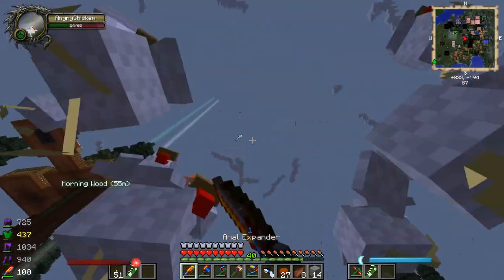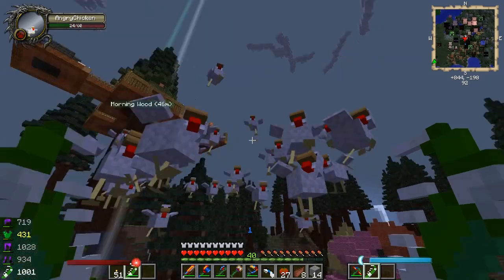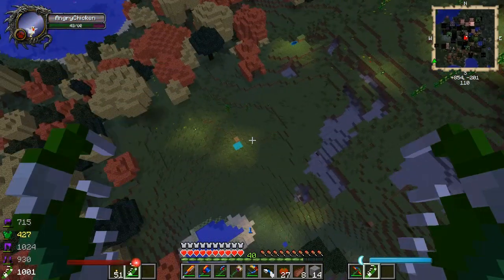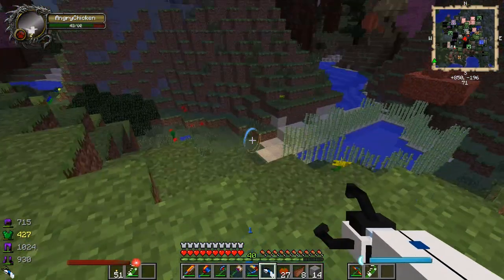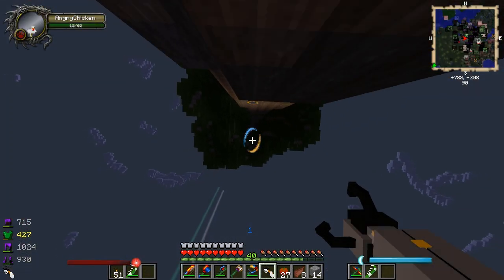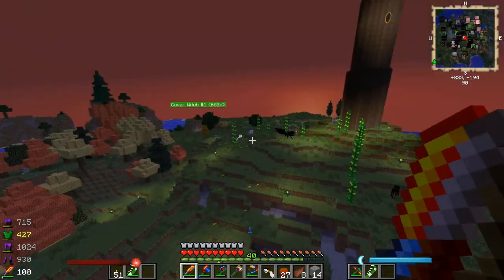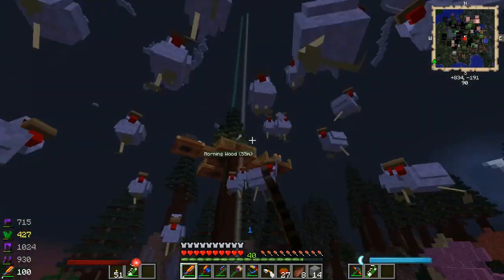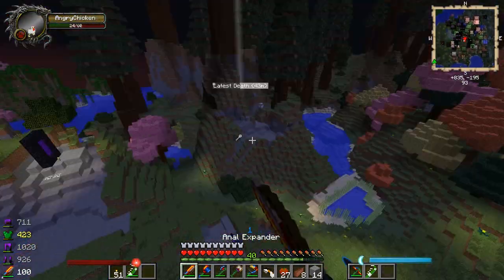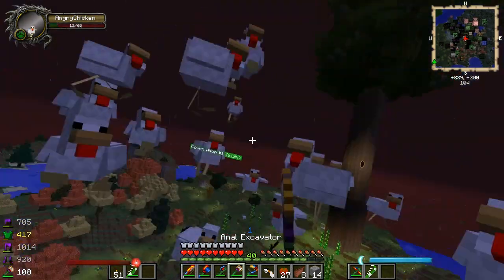Let me see if I can murder any of these chickens, which is a little bit harder than I thought. Maybe we should just do a little bit of cutting going here. Let's go! Who wants some of this? There's so many of them, holy shit. We gotta drop down. Hello? Here they go. The chickens will follow you for a while - they'll seem like they disappear, but no, they're still following you. Believe me when I say that. Let's get some excavating going here. Maybe we should get an iron golem to fight these guys.